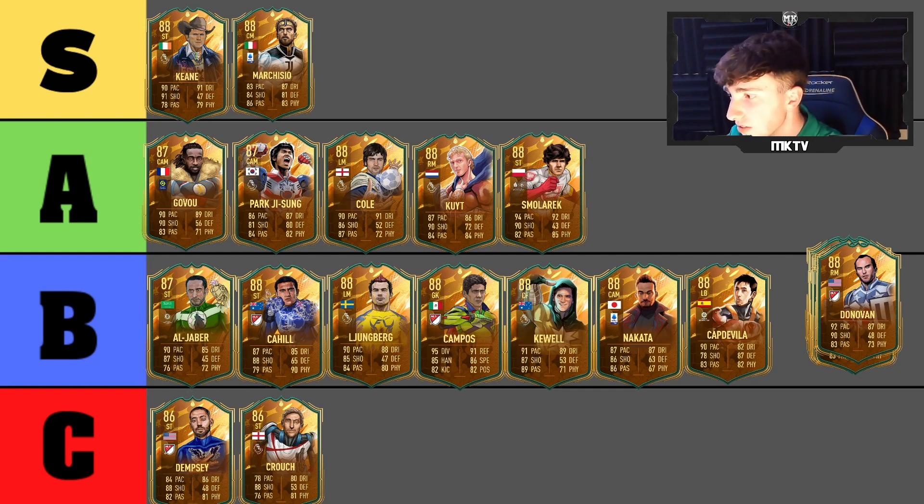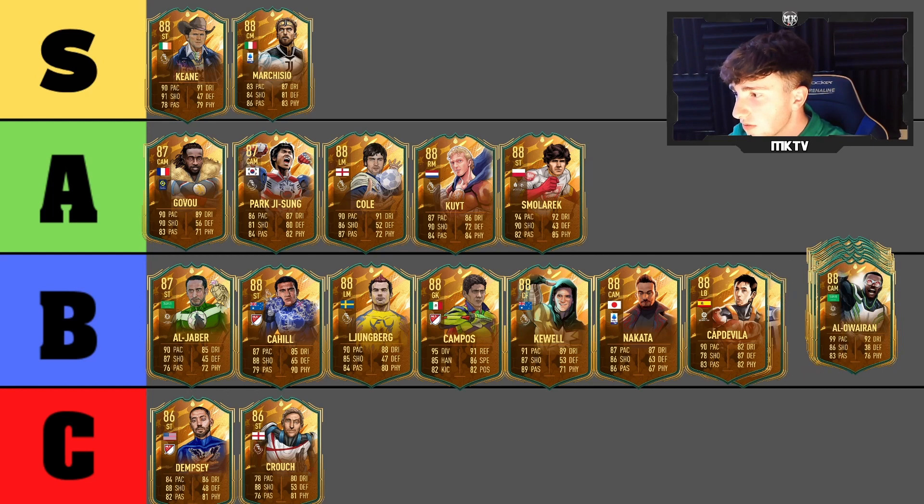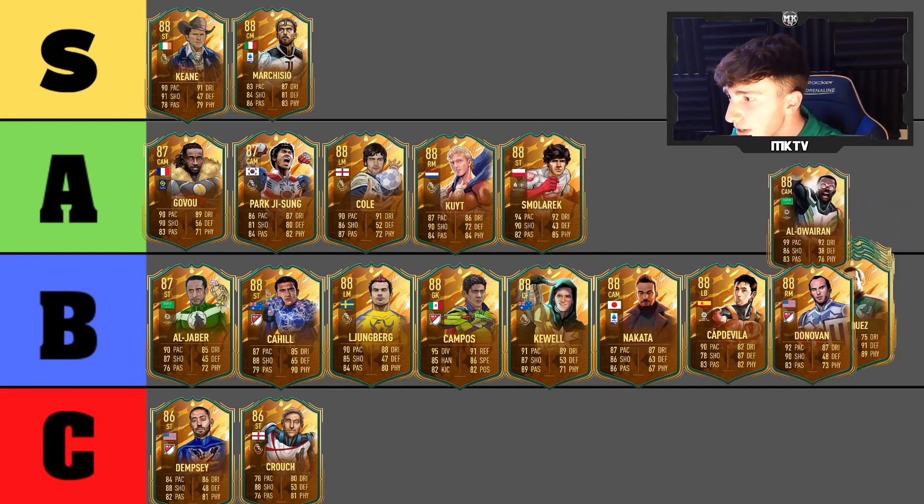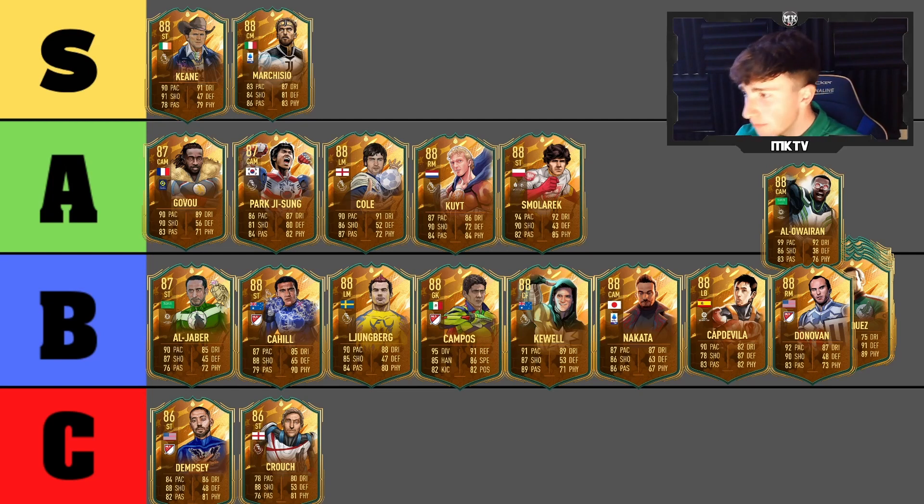Next is Donovan. I'm not too sure with this one — I haven't used him much and his base card was pretty poor for me. So I'm going to pop this guy in B tier for now.